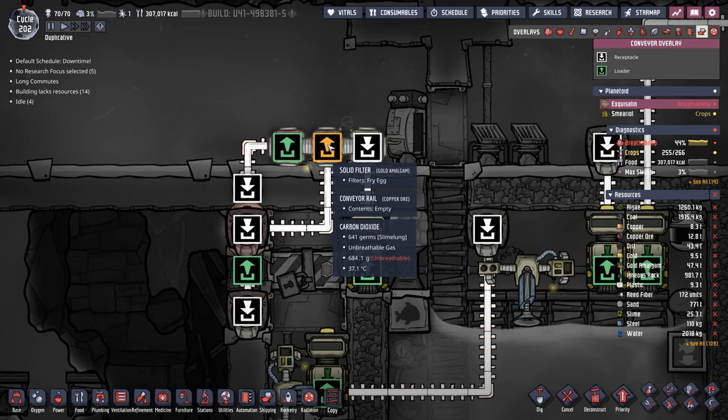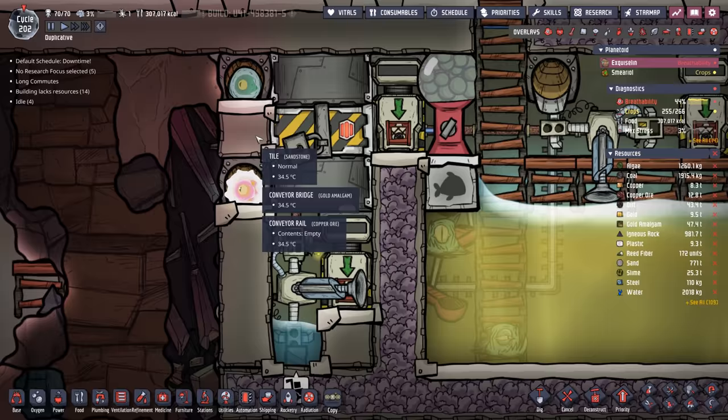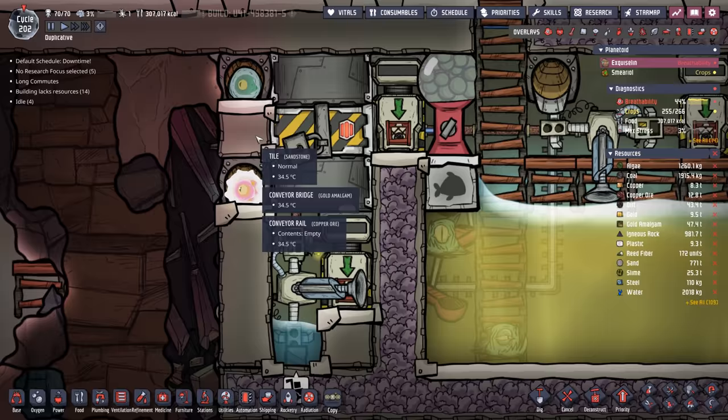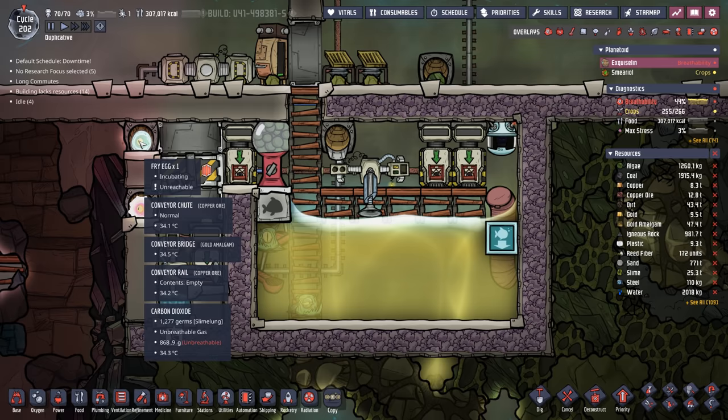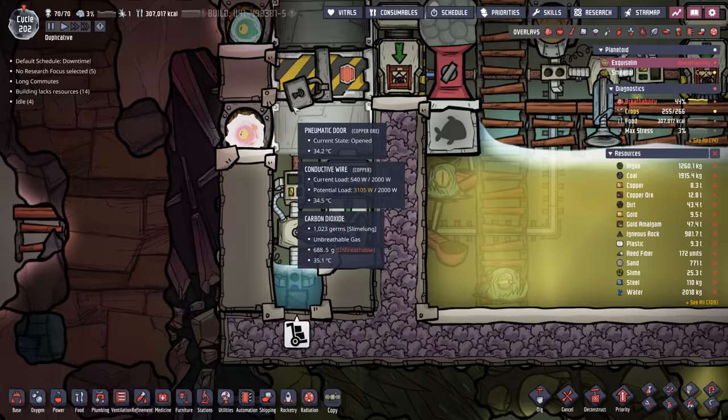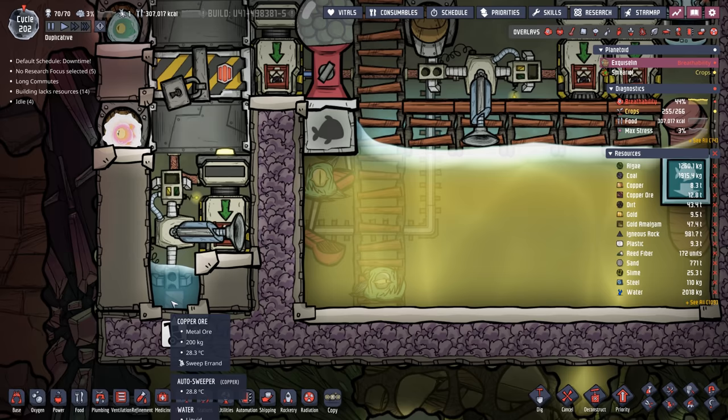We have a solid filter that decides: is this a regular Paku fry egg, or another type of egg? If it's a fry egg, it gets sent down to the regular Paku plank system. If it's not a fry egg, it comes down here to the extras, which all end up inside the infinite Paku pond. Right now, this mechanized airlock is closed because there's not three Paku in here, so when this fry egg hatches it's going to bounce all the way over into our pool.